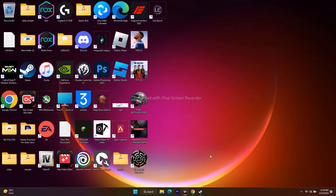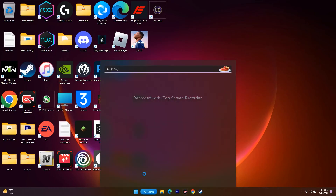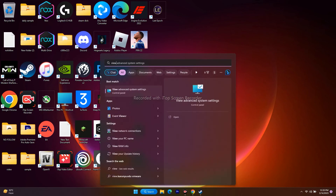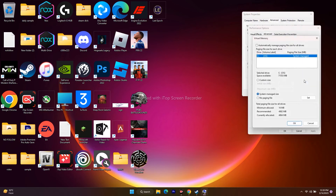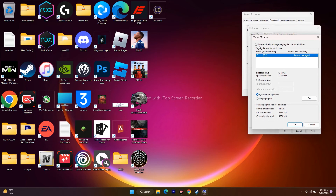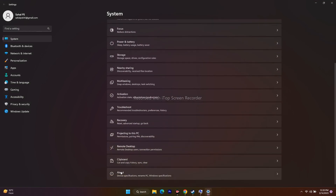The next step is to increase the virtual memory. Go to the search bar and search for View Advanced System Settings. Go to Advanced, then under Performance click Settings. Go to Advanced again and click Change under Virtual Memory. Make sure Automatically manage paging file size is unchecked. Then select the local disk where the game is installed and choose Custom Size.